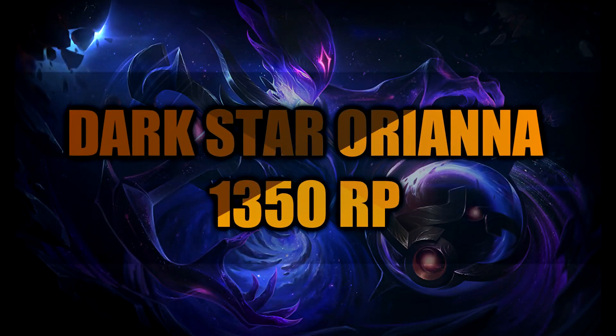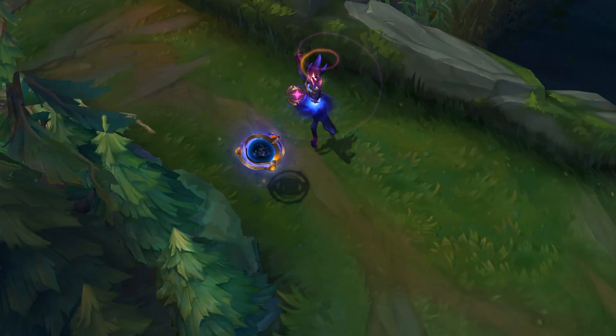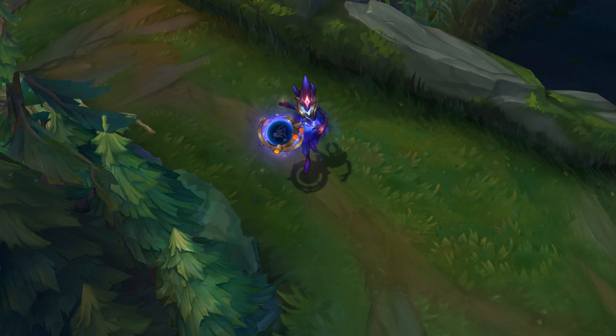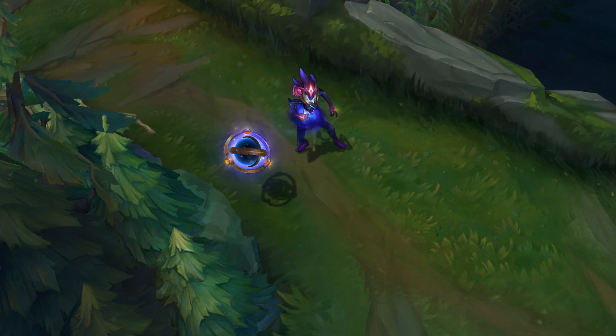Hello guys, it's Remus here and welcome to the skin spotlights for Darkstar Kha'Zix and Darkstar Orianna, the two new skins added with this big mid-season patch. They will both be 1350 RP. The one for Kha'Zix has a new model and textures, new sound effects and visual effects, all new animations, and it's looking pretty damn amazing.